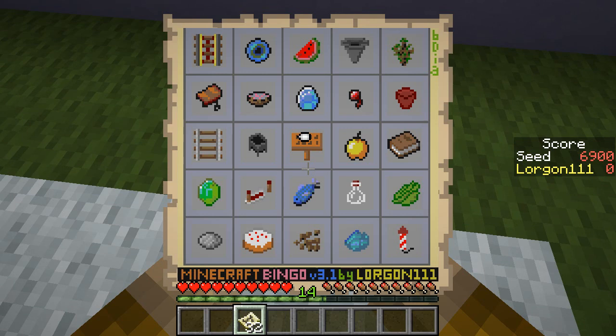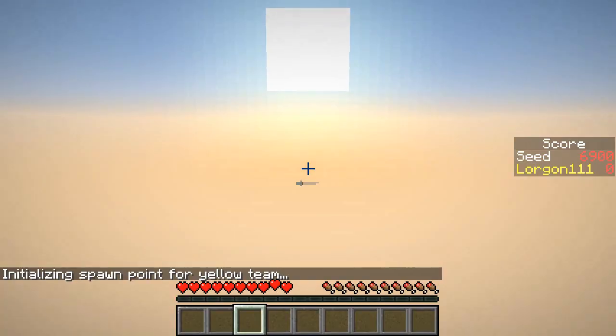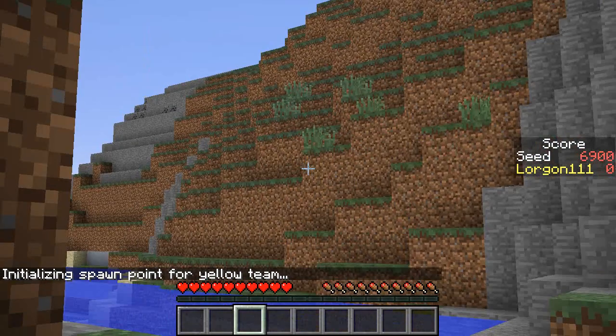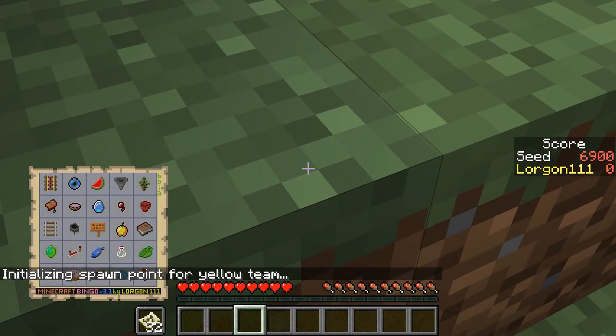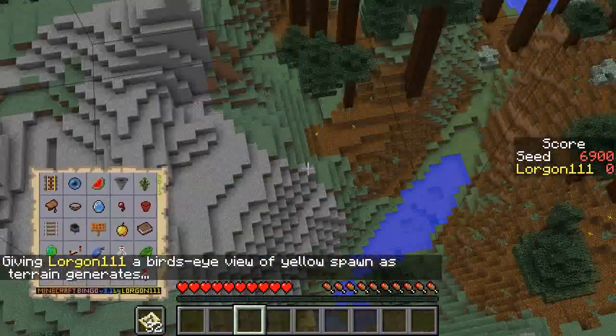I think the right column is the thing to go for on this one. So we need to keep our eye out for a good bit of sugarcane, some leather, some gunpowder. And so when we're in the sky box, let's take a good look around at what we've got. Spruce saplings should be easy to come by — yeah, there's tons of spruce around.